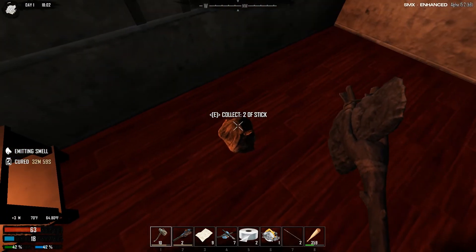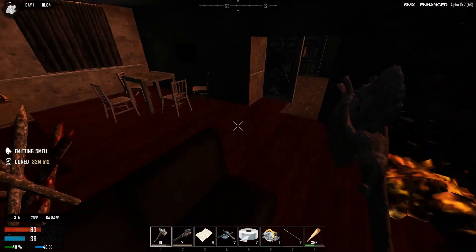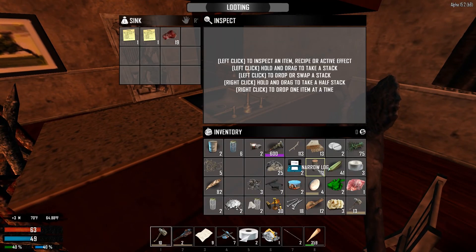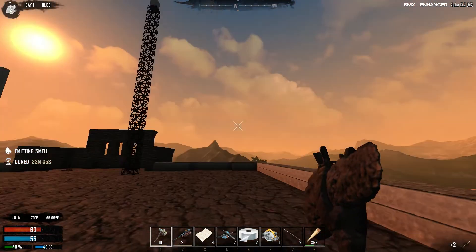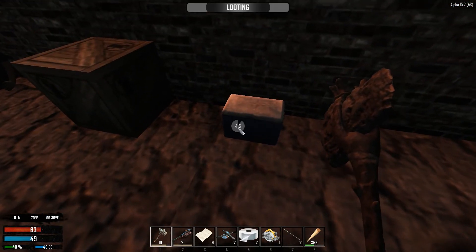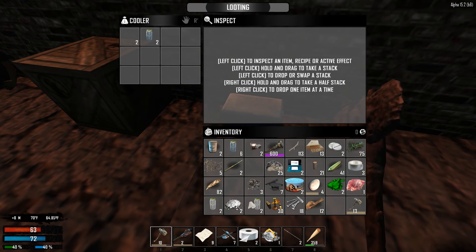First things first: collect sticks, branches. I'm gonna put a couple things in here so I have space — something I'm not too concerned about just yet. Let's take the sticks. We've got a cooler to put our food in, and we also have a refrigerator. What is that — blueberry juice? Sweet. Obviously there's a little glitch going on. Let's put our eggs in there, our meat.